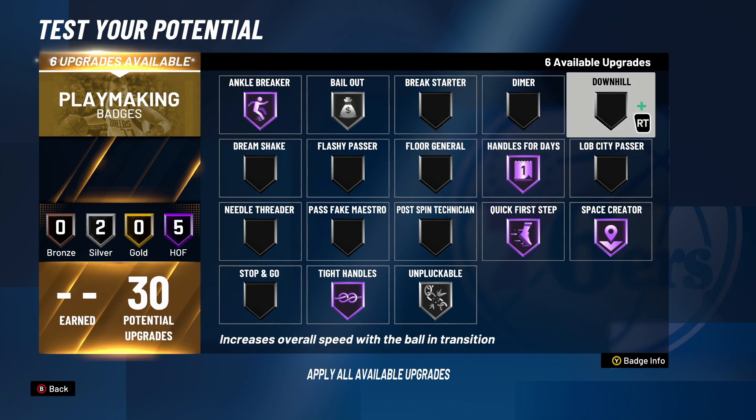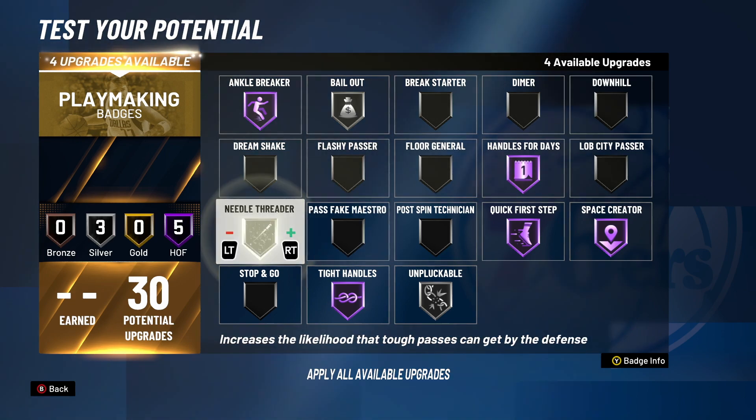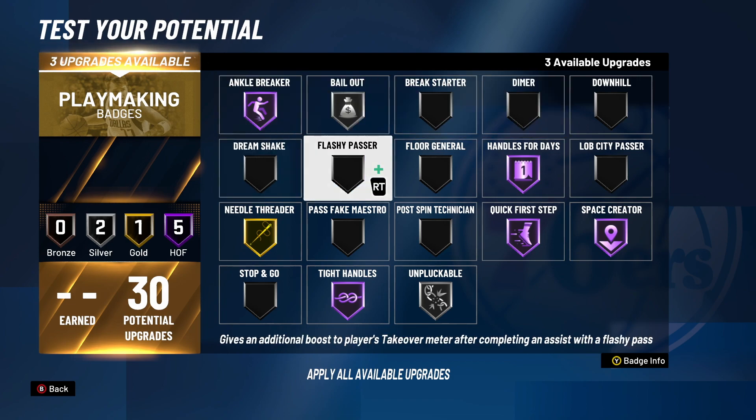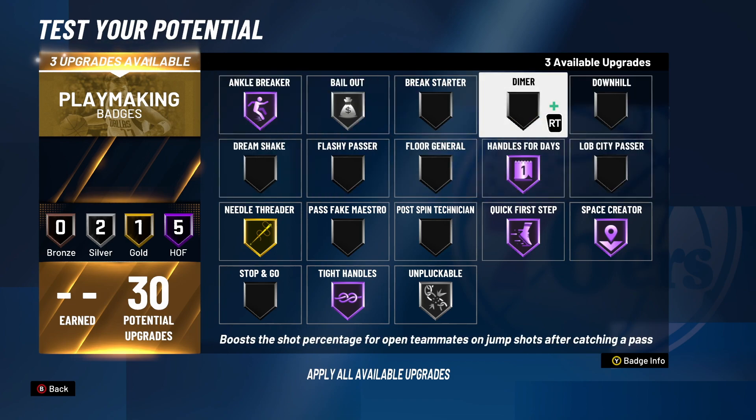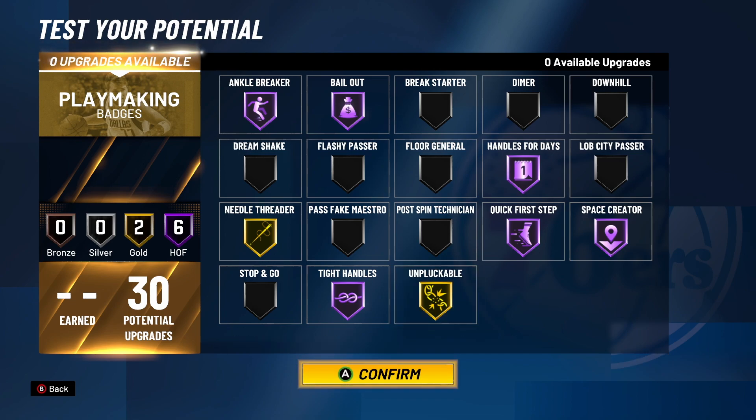I got so many badges — I still got six upgrades. I would go Hall of Fame Floor General in park, or maybe even Gold, because I don't really like the percentages like that. But I'm not going to do that in the demo. I'll do Gold Needle Threader. Bro, this is so many playmaking badges. Hall of Fame Bailout, Gold Unpluckable — why not, bro? These are the badges I'm going to use. I'm so excited to have 30 Playmaking Badges this year — I love me my Playmaking Badges, I can never have enough.